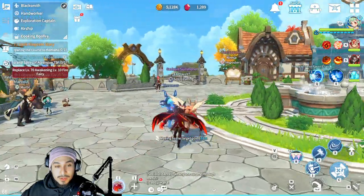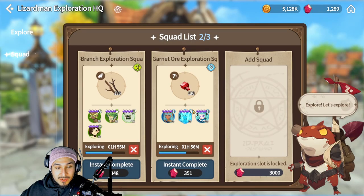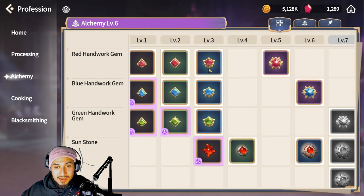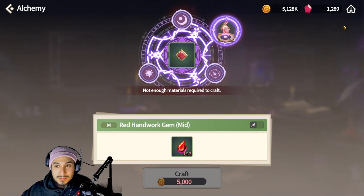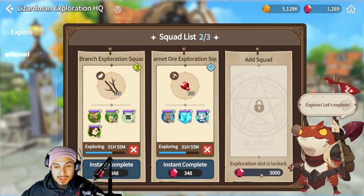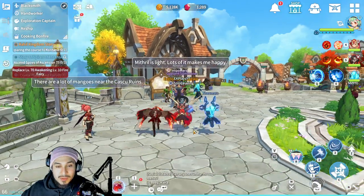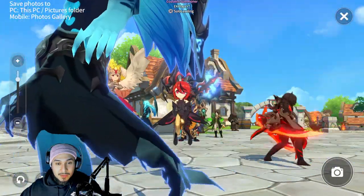Another thing you want to make sure you do every couple of hours is the exploration captain. He doesn't directly increase your power but does so indirectly — you'll be crafting a bunch of stuff to increase your power and all of those take materials. You don't want to be out there farming mats all day. If you want, buy the third squad, but doing two works just fine. It's free resources, so make sure you do it.